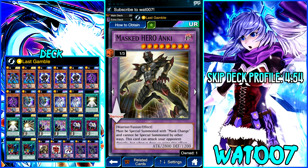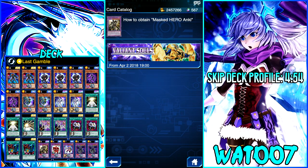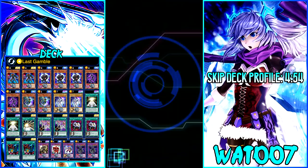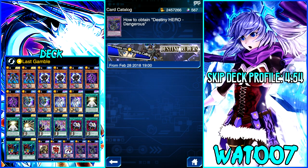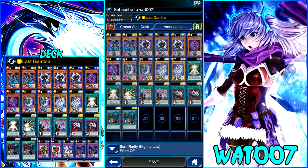For the extra deck, we're running one copy of Masked Hero Anki — get it from the Valiant Souls main box. Destiny Hero Dangerous comes from the Destiny Ruler structure deck; you can probably run just one copy. Vision Hero Trinity is also from the Destiny Ruler structure deck. Neos Knight is from the Blades of Spirits mini box. And that's it for how to build this deck — let's hop into some ranked PvP and show you guys how it works.